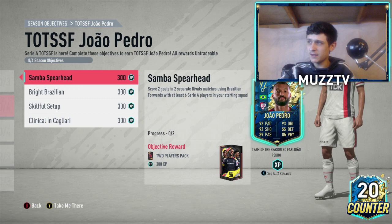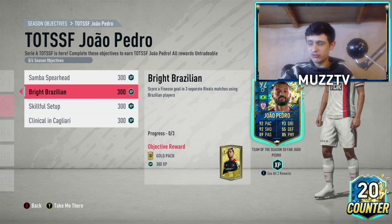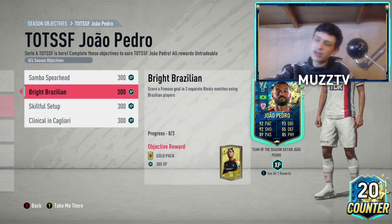Score a finesse shot in three separate rival matches using Brazilian players, so you can match those two objectives together — happy days. It will be a lot easier if you've got better Brazilians. If you haven't got the best Brazilians, what you could do is put training cards on them — maybe plus 10 shooting, plus 10 dribbling — you can use those in rivals, and it makes your weaker players a lot better. I do recommend doing that.